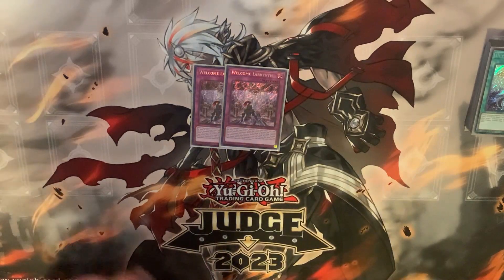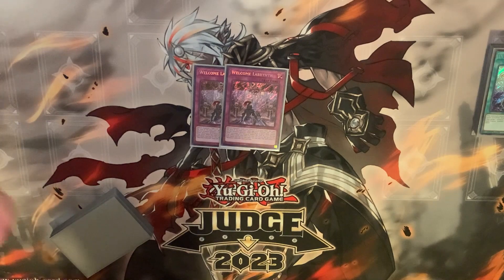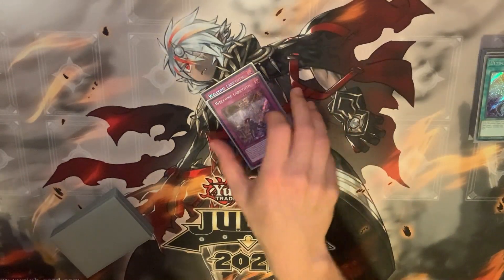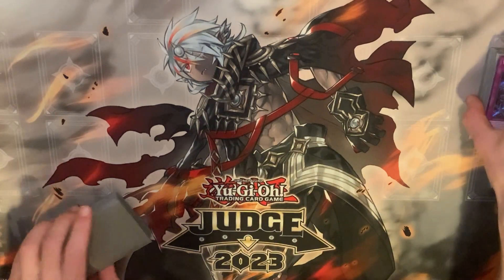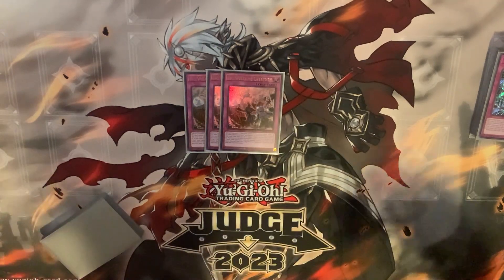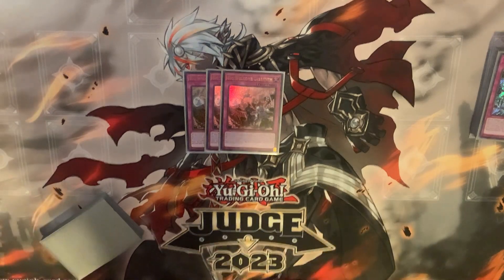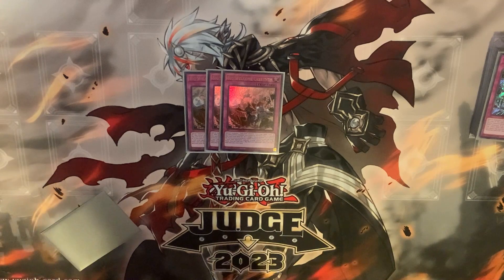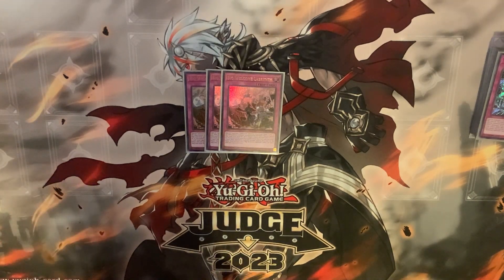Two copies of Welcome. I like two copies — you really want to be using it to generate more advantage like turn three. You want to pitch it off furniture, recur it with Big Welcome, have follow-up. You don't really want to be opening it but you do want an extra copy for more furniture sets. And then Big Welcome — just so good. It bounces everything in grave, triggers Lovely on summon, searches Clock; it does everything you could ever ask for in a card for this archetype.